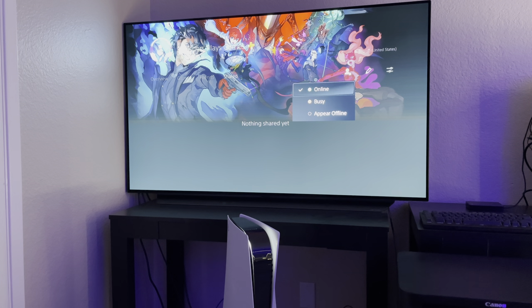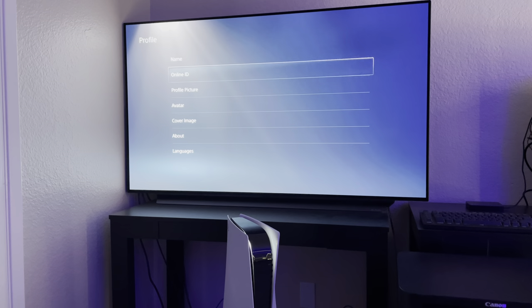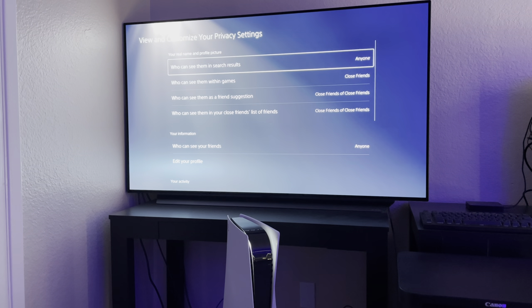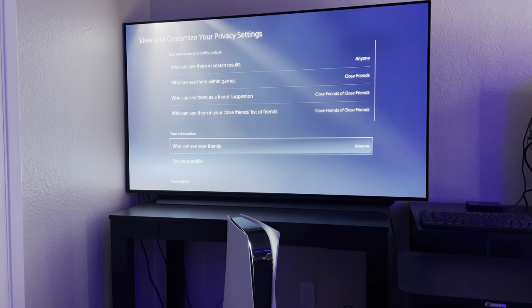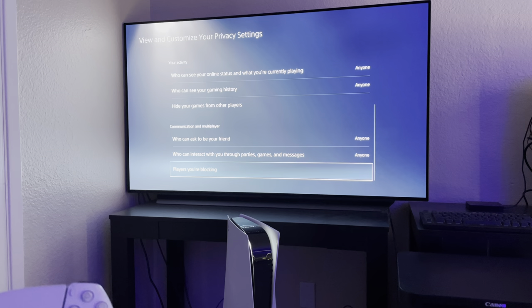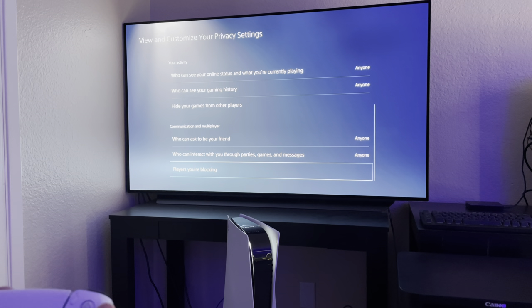There's more than one way to set your online status — you can set it at the home screen or over here. You have edit profile where you can change your name, online ID, profile picture, avatar, cover image, about, languages. Privacy settings let you control who can see you online, who can share what, and who can see you within games. It hasn't really changed too much from PS4.